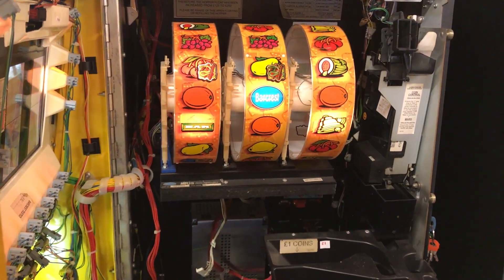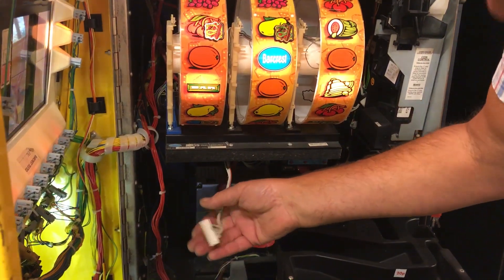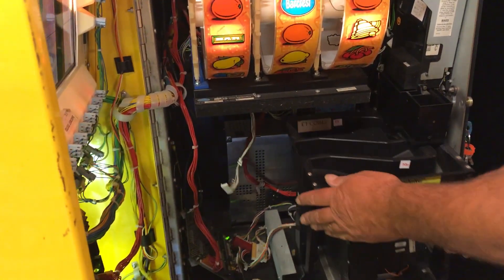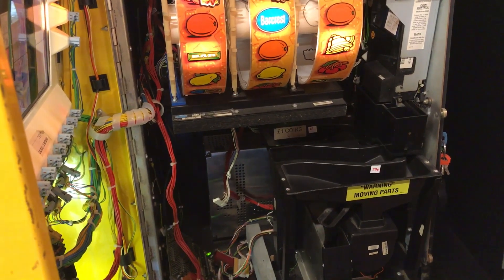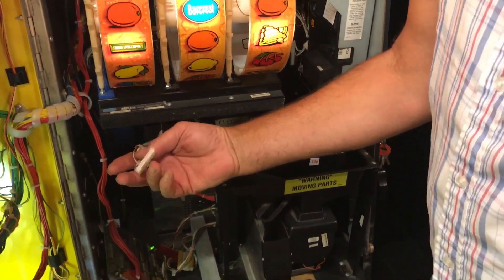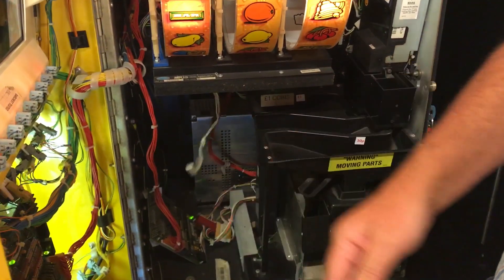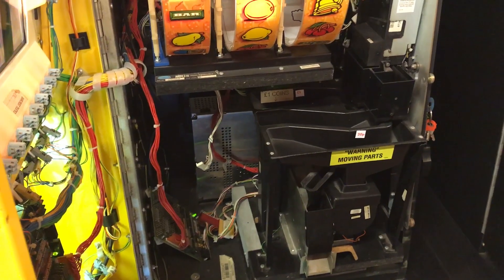So what's the hanging wire for? I don't know — there might have been a conversion from another machine, so it might have been there. Or it could probably be for the note validator, which has been removed. Okay, I don't know if that's a good guess, anyway.